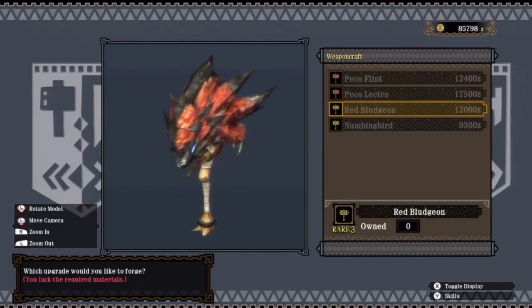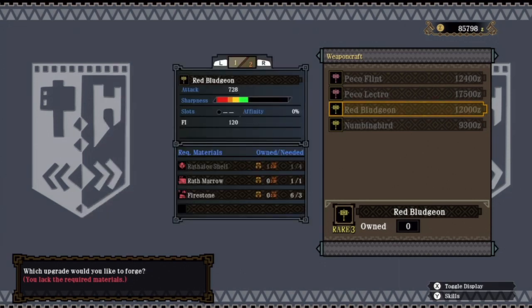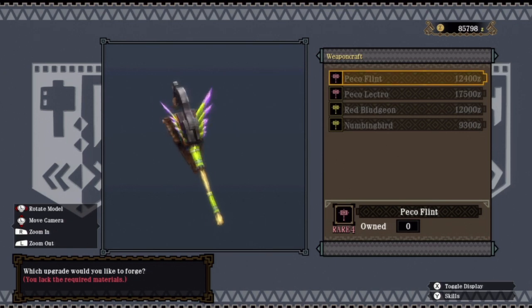It's just like duct taped to a bit of bone - that is just so awesome. We might actually make that. It only needs three more shells, and that's a 728 with 140 fire and a better sharpness as well. Oh, and it's a 15% affinity which is critical hit chance. Maybe we will just go for the Peko Flint. Although it just doesn't look as cool at all.